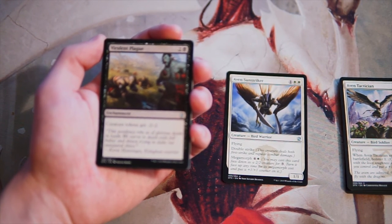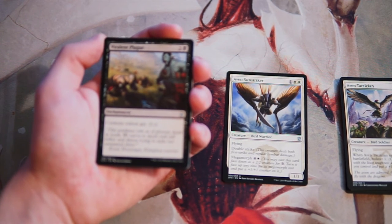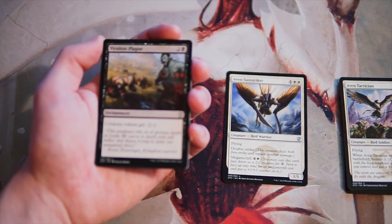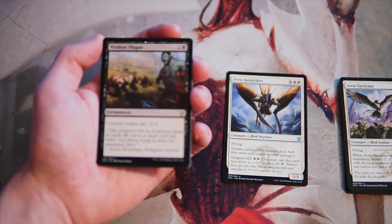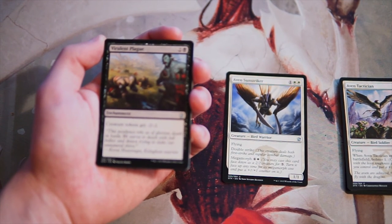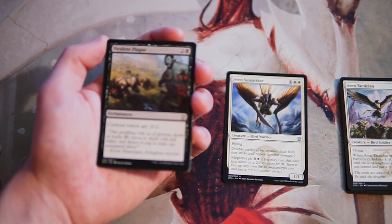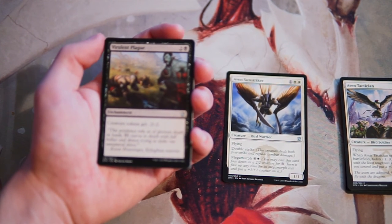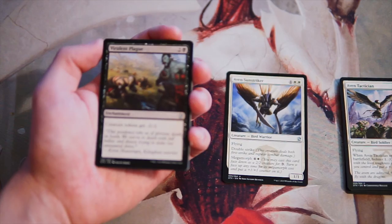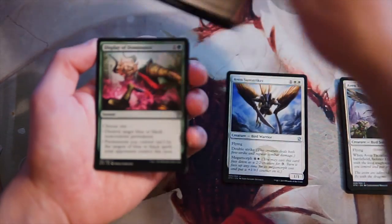Virulent Plague is an enchantment for two and a black — creature tokens get minus two, minus two. This isn't really a card you want to pick early, but against certain decks, if they have a token deck of some kind, this is absolutely great against them. It's definitely a card in black I'd want access to as a sideboard card, but not something I'm interested in early game.